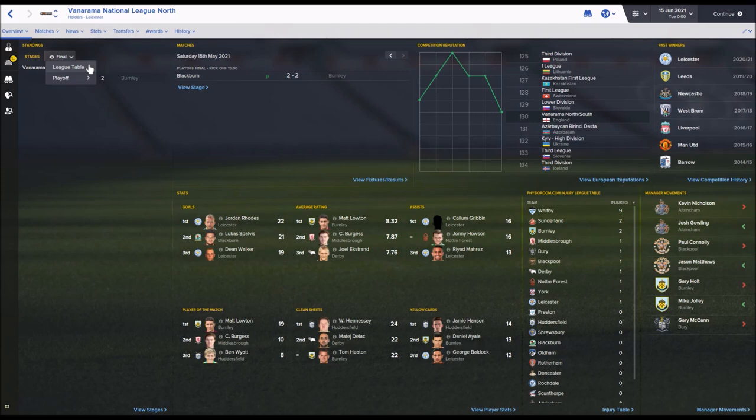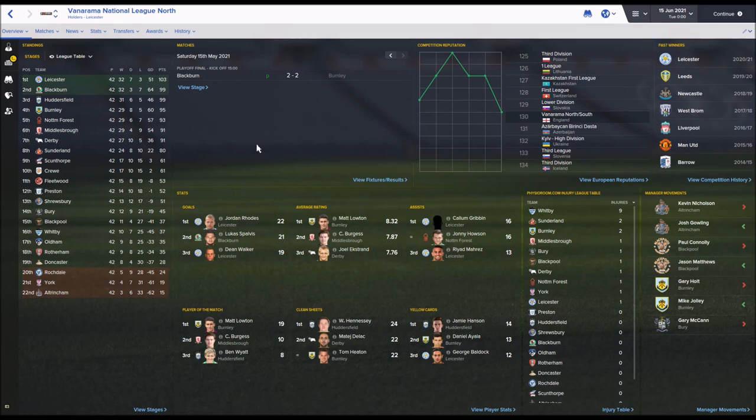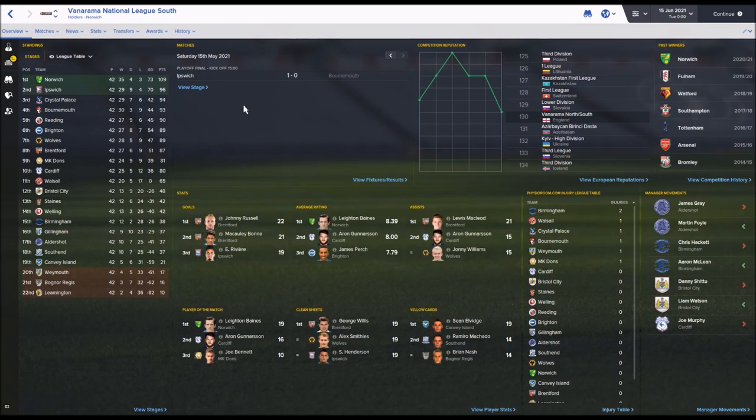National League North was won by Leicester City, who finally got promoted along with Blackburn Rovers via the playoffs. Sunderland are still struggling down in 8th place. Jordan Rhodes is the top scorer - he's always up there wherever he's playing. National League South was won by Norwich City, with Ipswich Town going up via the playoffs. Crystal Palace and Bournemouth both missed out again.